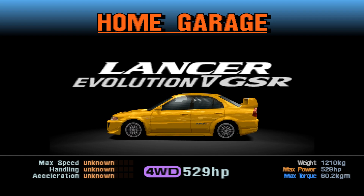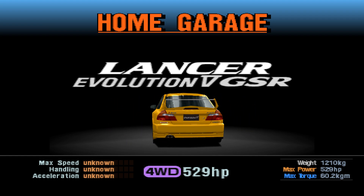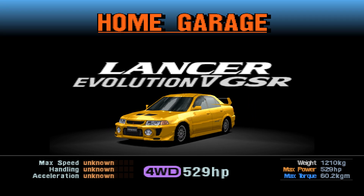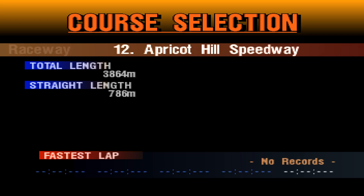It has four-wheel drive, 529 horsepower, 1,210 kilos. It is a very perfect car for this track. Admittedly, the Mines Evo is about 200 kilos lighter than this.